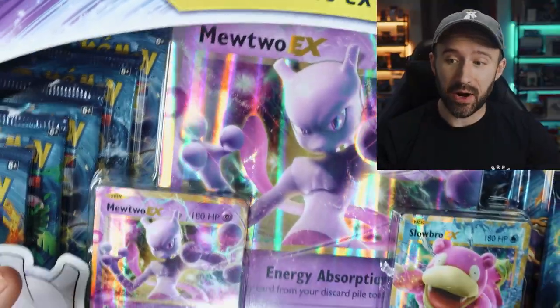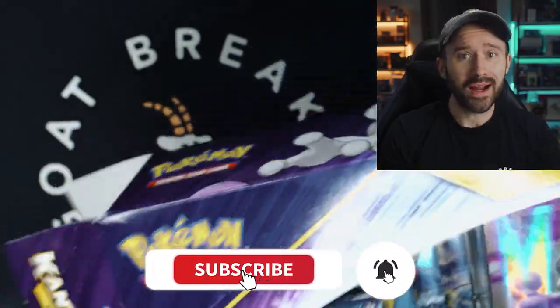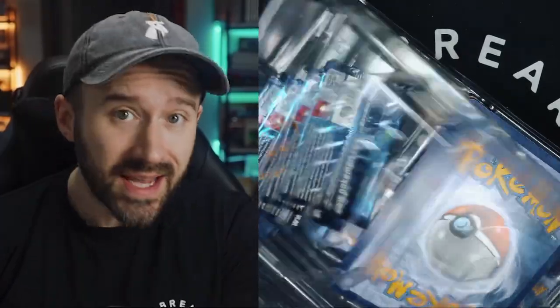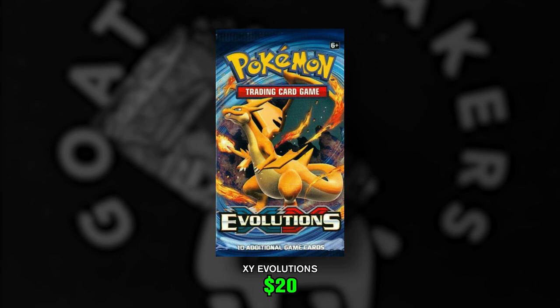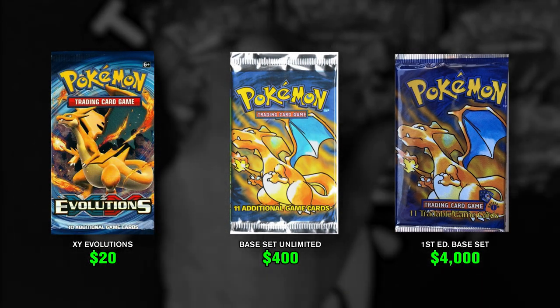Here it is, the Kanto Power Box. You can see it is ripped. Back in the day, nobody really cared about Evolutions — it was not a sought-after set because it was just a reprint. But Evolutions became an affordable option compared to base set packs when the card market went crazy. So today, let's hope the ripped box will give us some luck.